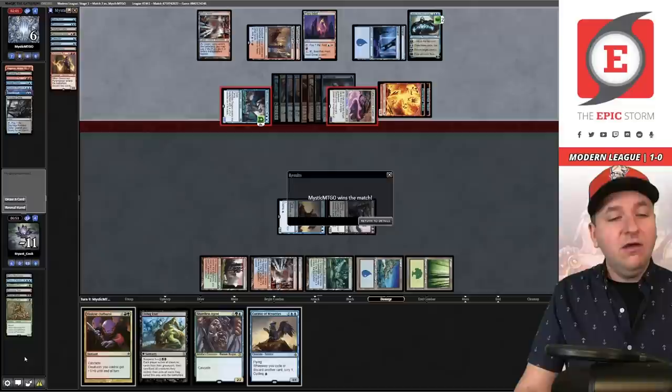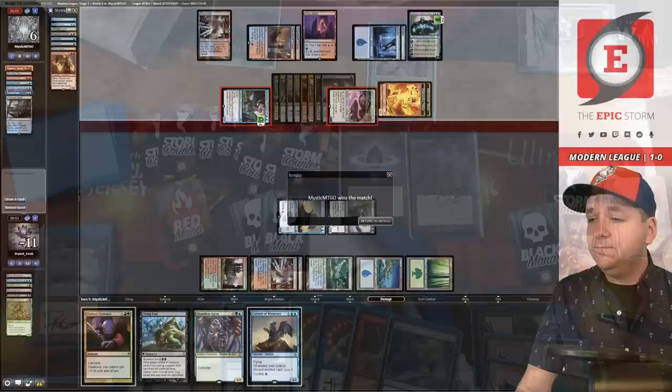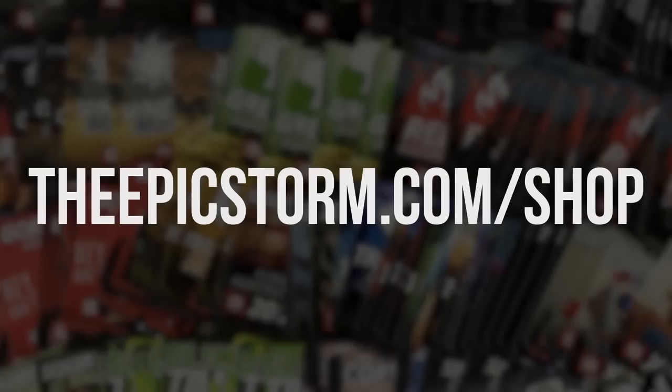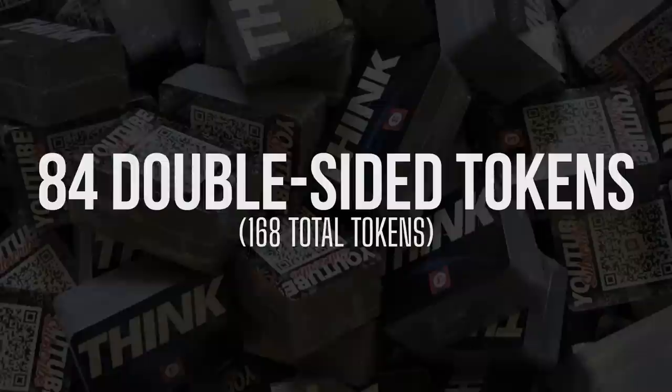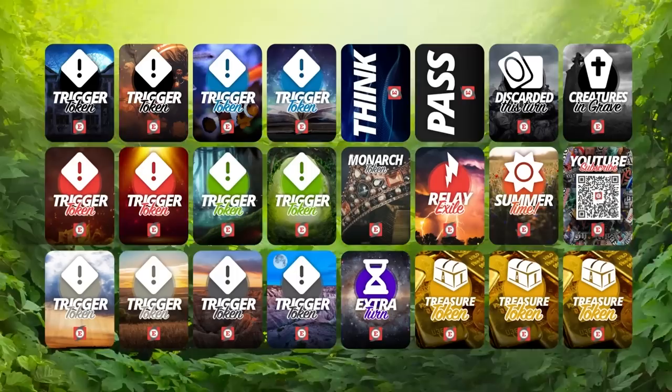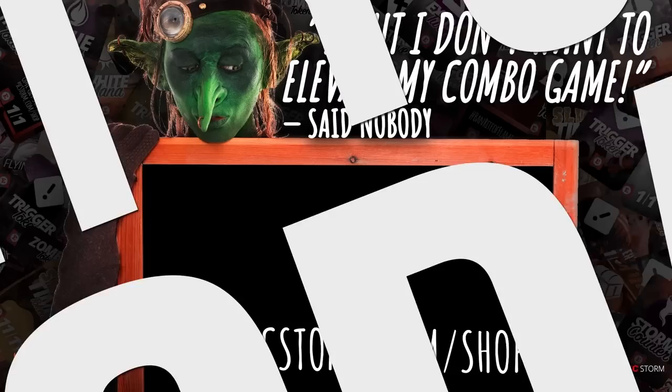Looking to make playing your favorite combo deck much easier? Check out the Epic Storm Mini Token Combo Pack available at epicstorm.com/shop for $14.99. It comes with 84 double-sided tokens including classic Storm and Mana tokens plus fan favorites like Goblins, Squirrels, and Slime. We've expanded this token pack to cover a variety of formats with new tokens — stop by the shop and elevate your combo game.